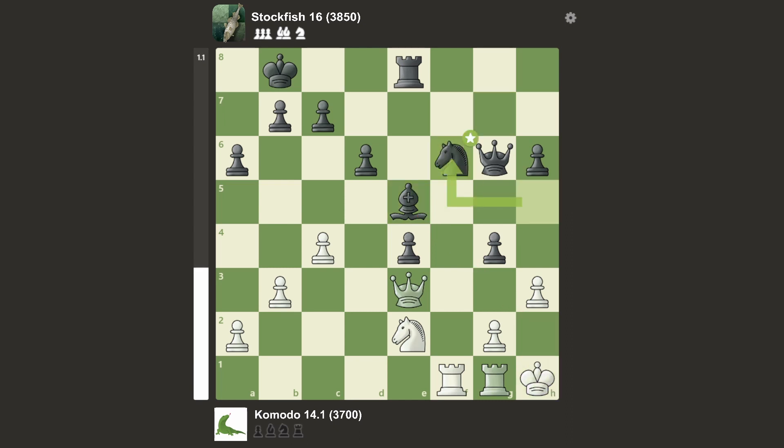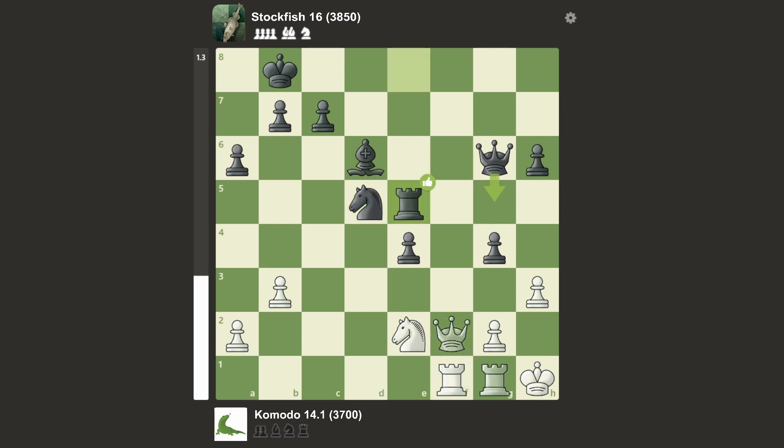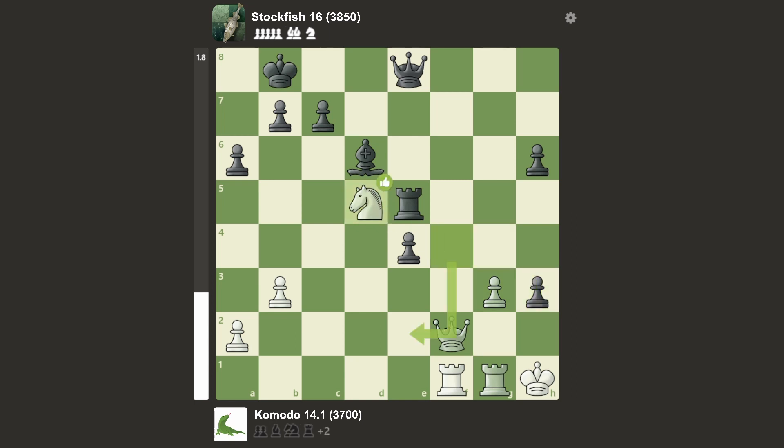King back to h1, and Knight f6. We have Rook d1 and d5 — takes, an inaccuracy. Bishop back to d6. Rook df1. Knight takes d5, attacking the Queen. Queen goes back to f2, and now Rook e5. Knight f4, attacking the Queen and offering a Knight trade. Queen back. G3, sacrificing a pawn. Takes, and Knight takes Knight. Rook takes, and a rook trade offer.